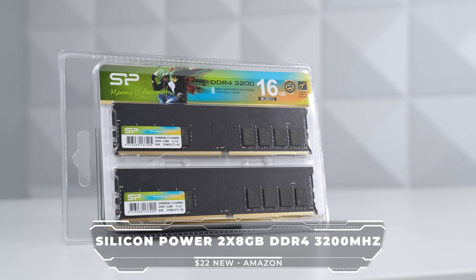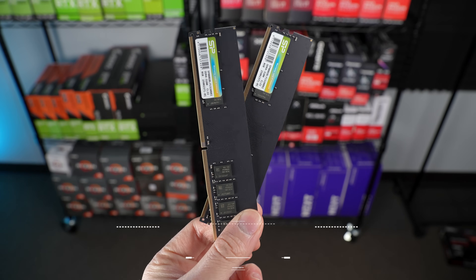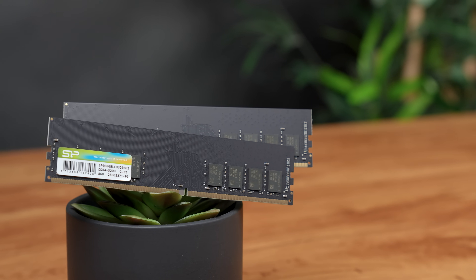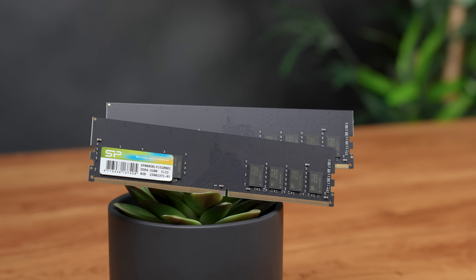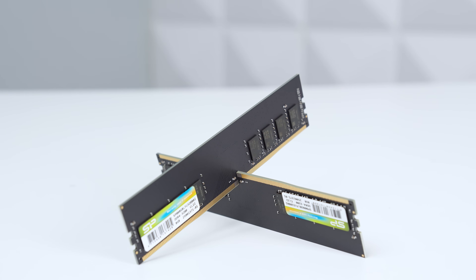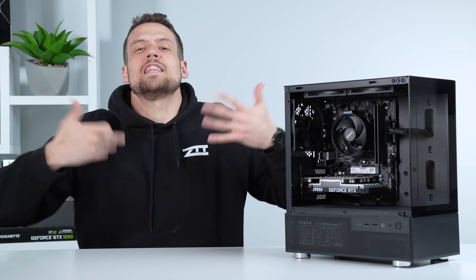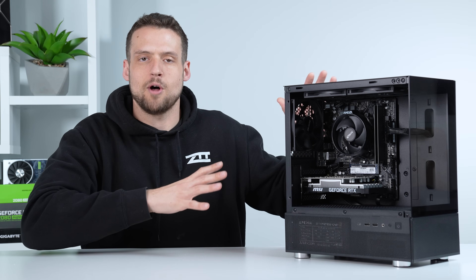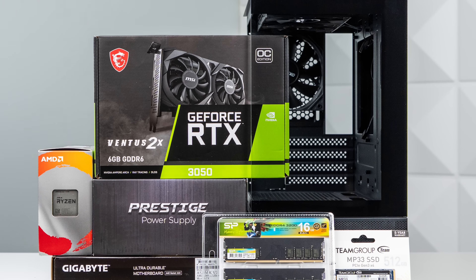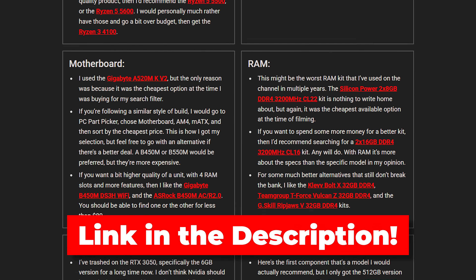For RAM, I did the same exact concept. This is the Silicon Power 2x8GB DDR4 kit, clocked at a respectable 3200 MHz, but only with a CL rating of 22. CL 22 isn't the end of the world, but typically I'd aim for CL 16 on DDR4. It's the cheapest option available, and everything I'm talking about is linked down in the description, along with that cheat sheet that includes alternative part links if you're interested.